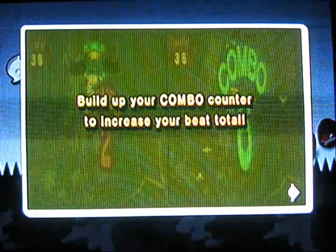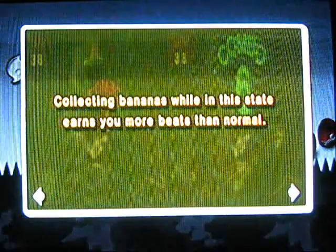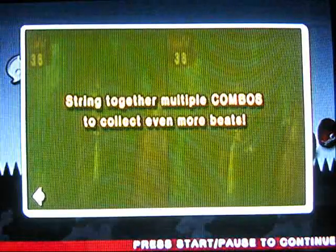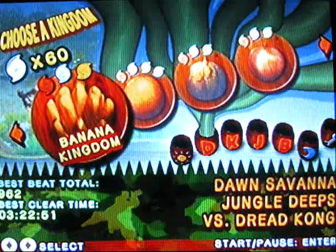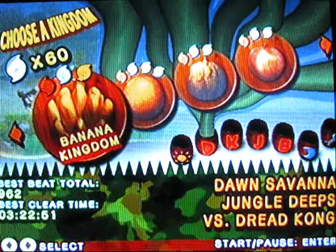Build up your combo counters to increase your beat total. The more your combo counter is, the more they'll multiply your points for each banana or thing you collect. Performing consecutive aerial moves initiates a special combo counter — collecting bananas in this state earns you more beats than normal, stringing together multiple combos to collect even more beats. That's basically the idea of the game: get high scores for each level while saving the kingdom from the evil Cactus King. So let's start the Banana Kingdom.